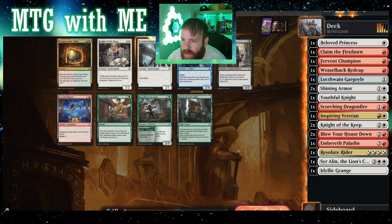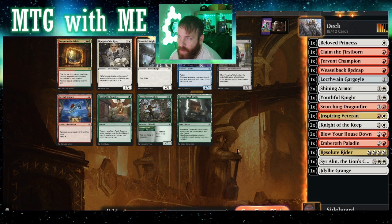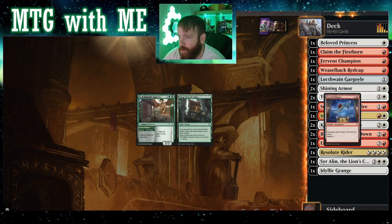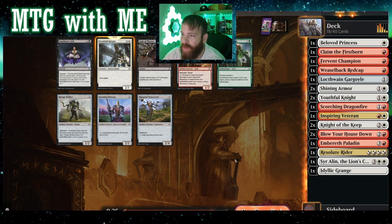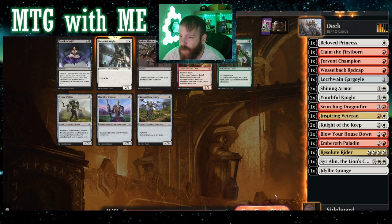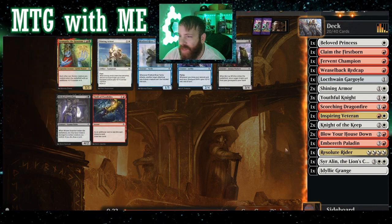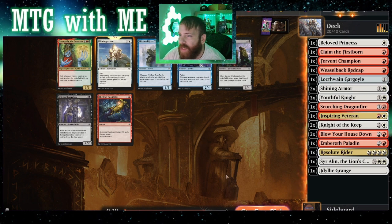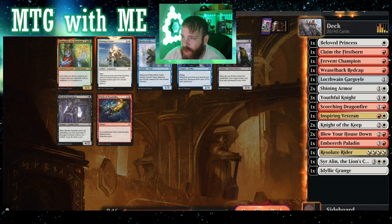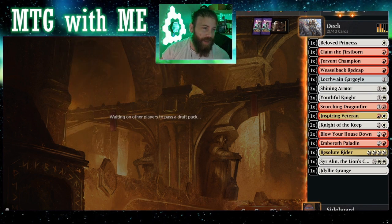Escape to the Wilds — five cards, elaborating to play exile cards, play an additional land. Meh. I think we just keep going with the knights — Boros knights. Wow, okay — Youthful Knight, that's three in a row. Shining Armor maybe — just give everything vigilance, make all of our knights shining.